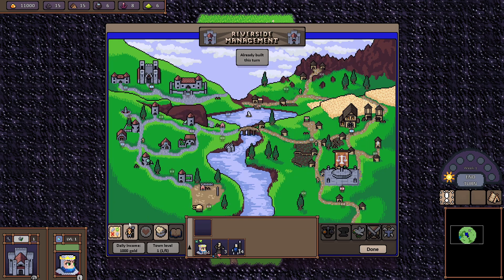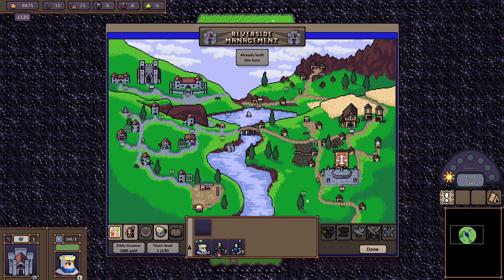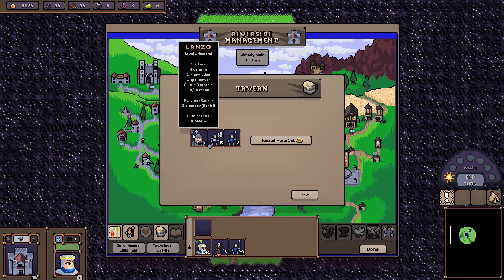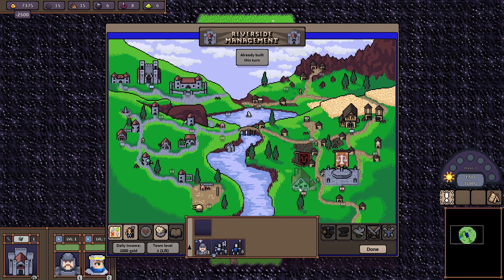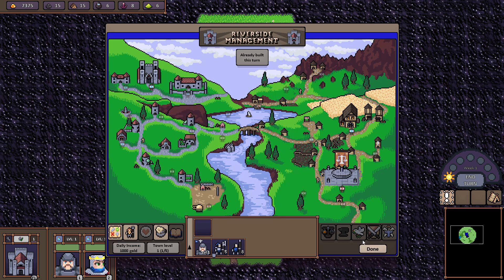We've got a new hero. Let's go to the button next to the planner to select and recruit units. We'll be maxing out on the Pikemen militia. Let's buy another hero — Lanzo is a might hero and the other one available. We'll recruit him. Bear in mind that each time you recruit a hero during the same week, the hero's price goes up by 1000 gold, so don't buy too many too fast.